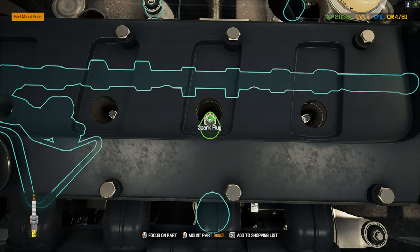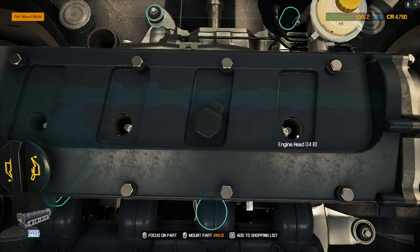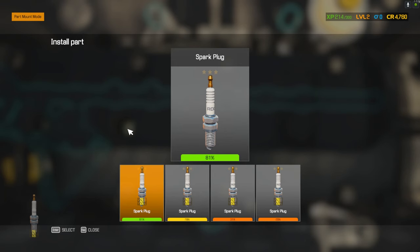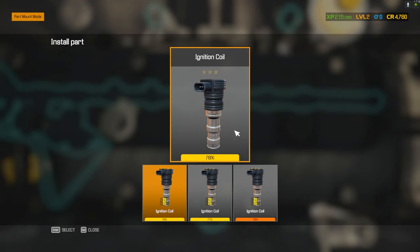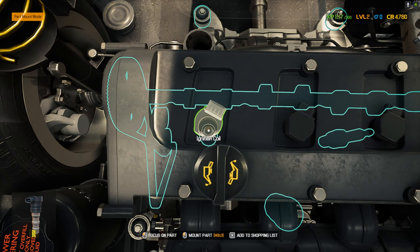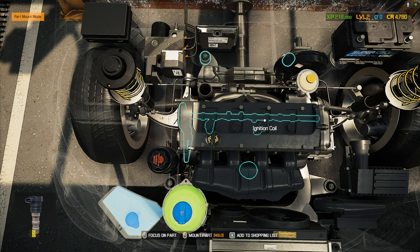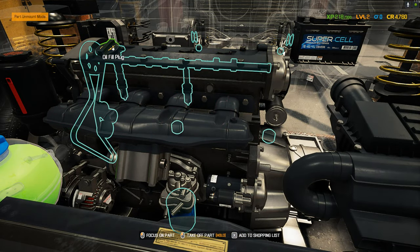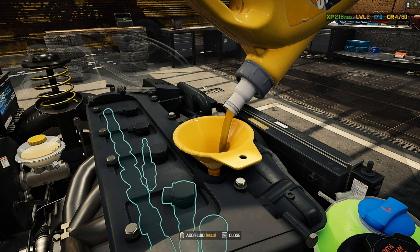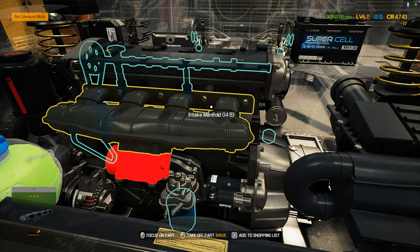Let's put the spark plugs back in. Good shape. Put the coil on. 85%, 81%, 58% — still good. Last but not least — spark plug and coil: 79% and 77%. There we go. That should be all the parts. Now we just need to add oil.